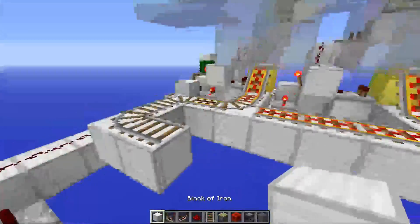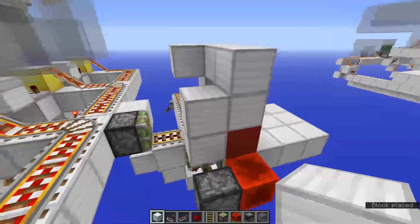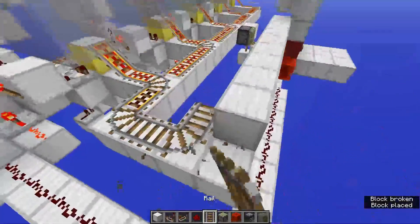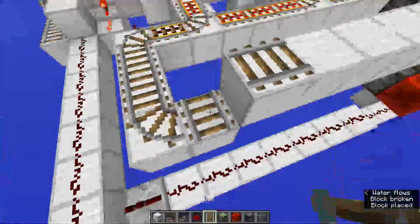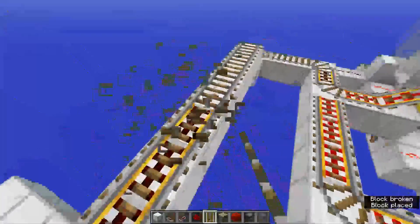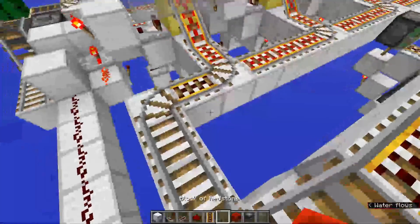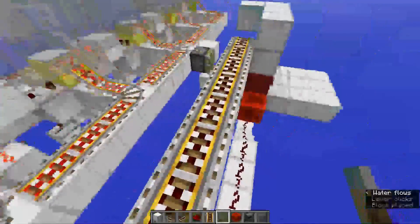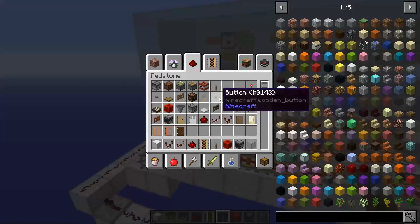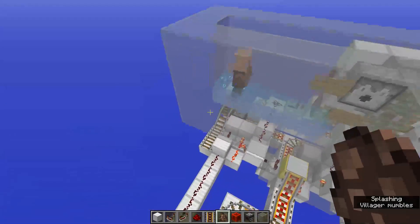Bring the villagers from here to over here - block this off, we need a block here to stop the villager, then bring this over and extend this rail over, bring it one block down just so it connects. You can use powered rails or regular rails - the villagers should have enough speed to go across the corner. Grab a lever and power this rail, then grab another lever and power these rails. With that I think it's done, we can test - well, no it's not done.